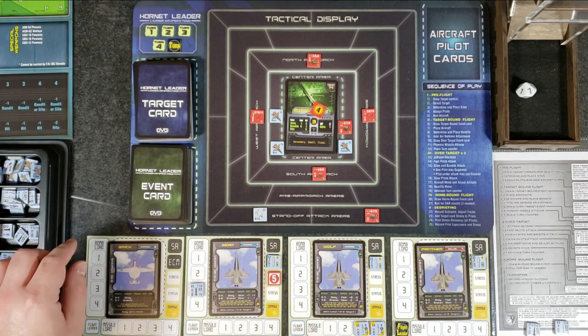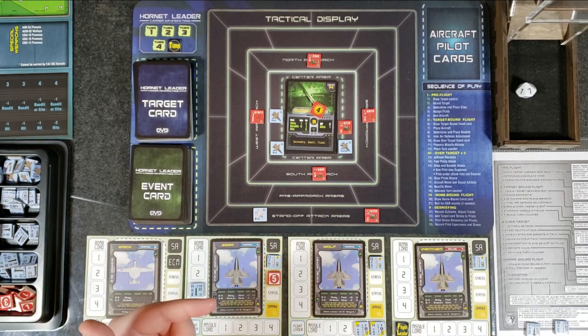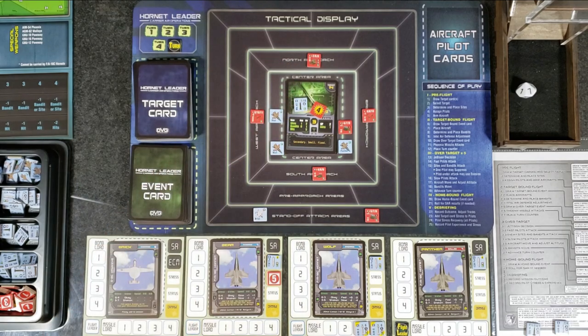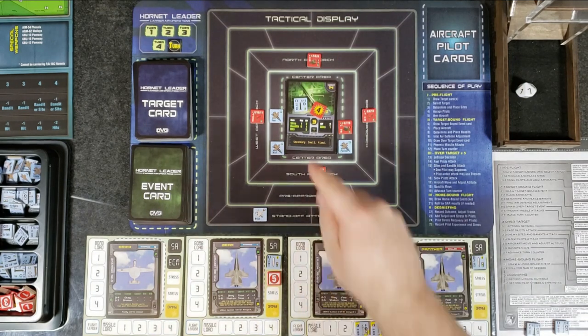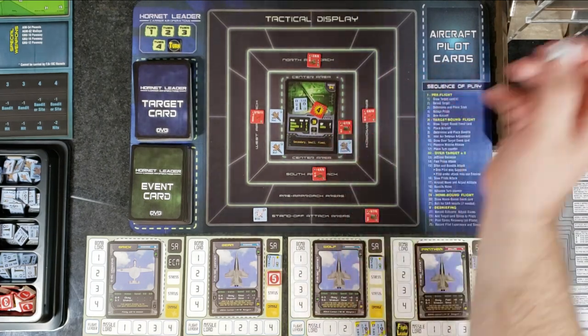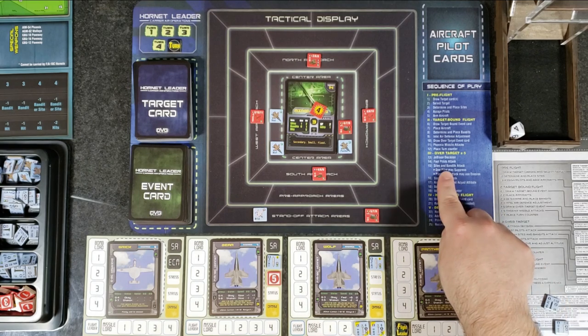Now it's all up to Bear. Wolf has a minus two, so his cannons can't do anything to the bridge. Bear drops his unguided bomb — but he's shaken, so minus one. Bridge is small, another minus one. Sierra Hotel is plus one — total minus one on the roll. Hits on a seven and ten with that modifier means we need to roll at least an eight. He rolls a four — misses. The bridge still stands.